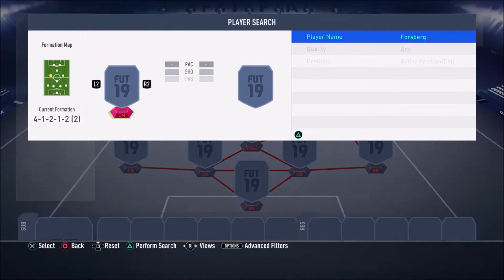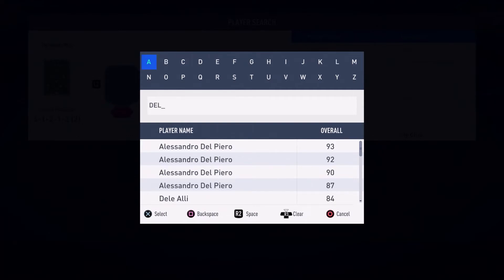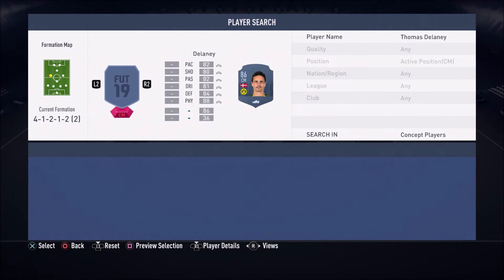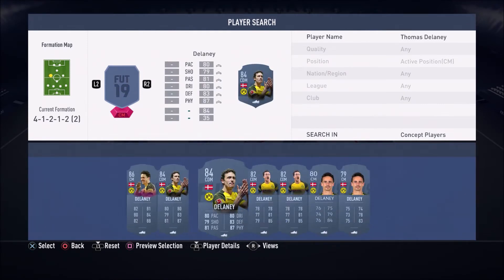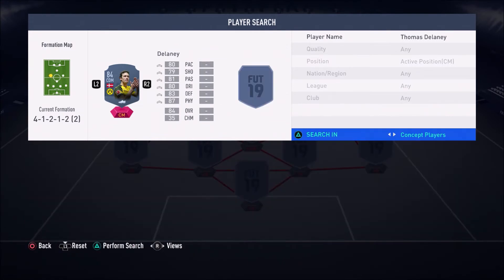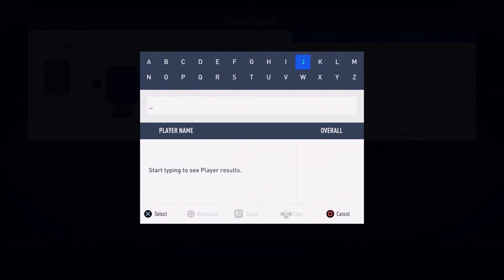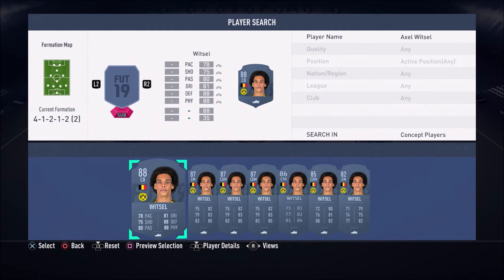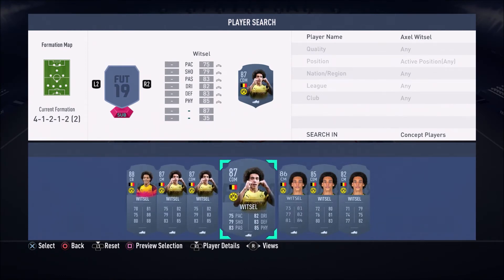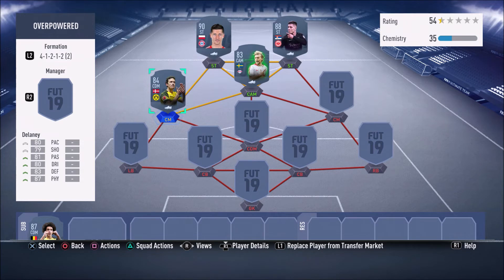In the left center mid position, we have inform Delaney — a very, very versatile card in FIFA 19. He can attack and defend and pretty much do anything you want. I've also got an alternative: if you have around 470k, you can pick up ones-to-watch Axel Witzel, which is honestly one of the best center mids to use in FIFA 19 — another versatile card that can attack and defend. But Delaney is still very, very overpowered.